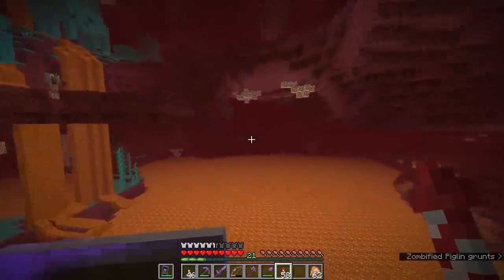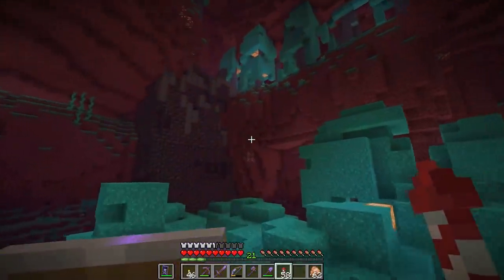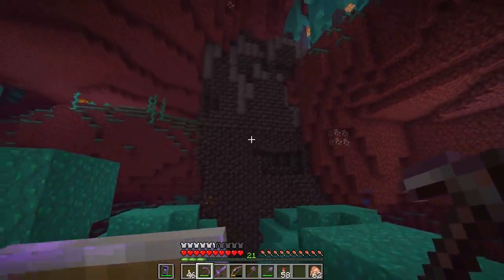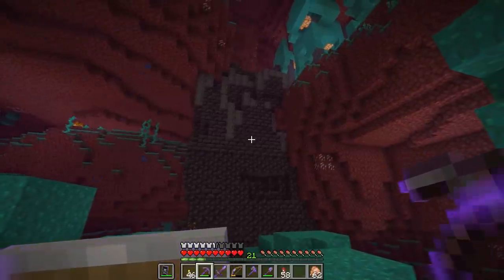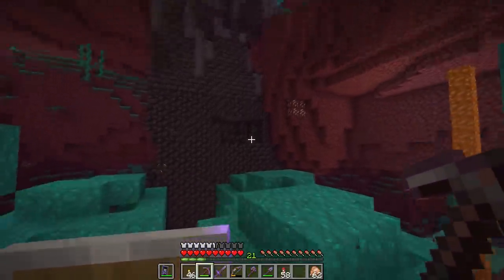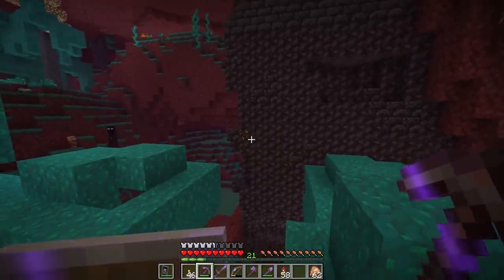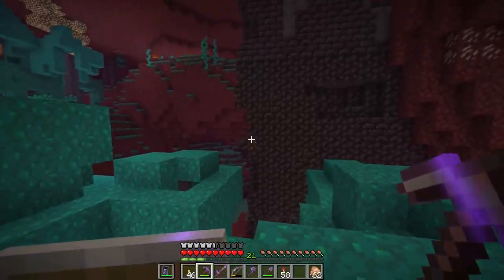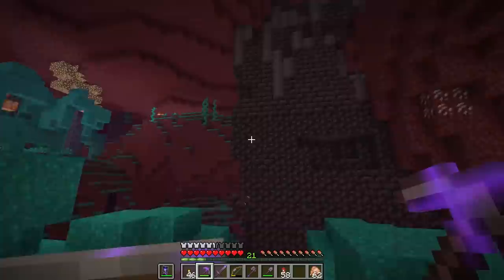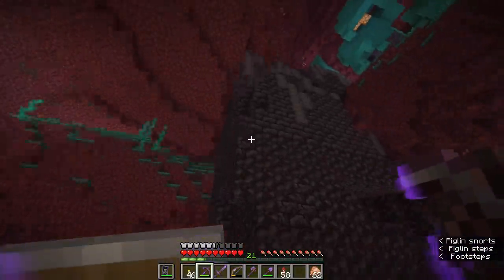While I was exploring the fresh generation of the Warped Forest out in this direction, I spotted a structure tucked into the netherrack over here. This is our first bastion. As you can see, it is made pretty much exclusively of blackstone, blackstone bricks, and basalt — these are actually called polished blackstone bricks, and there are polished cracked blackstone bricks. We also have a little bit of gilded blackstone with the gold streaks in there. That is actually a very unique block that cannot be crafted — it can only be acquired from these piglin bastions.